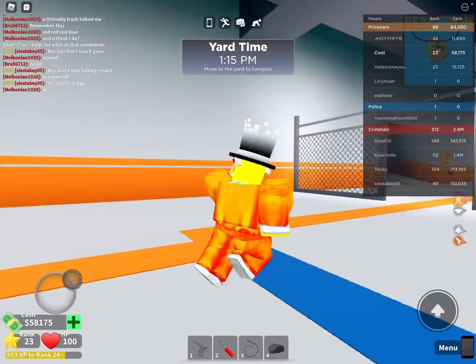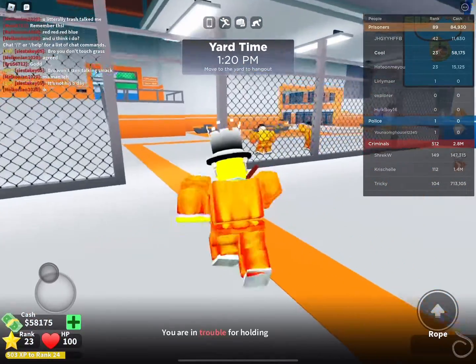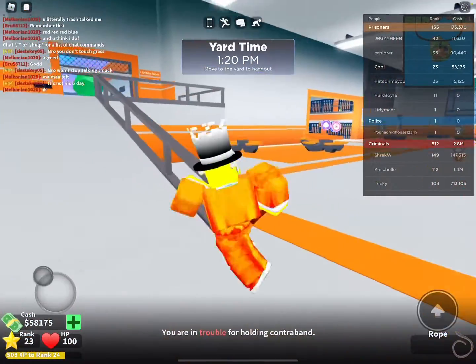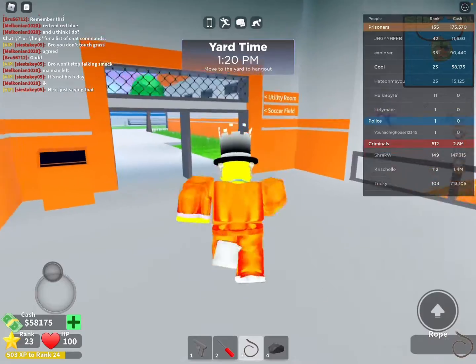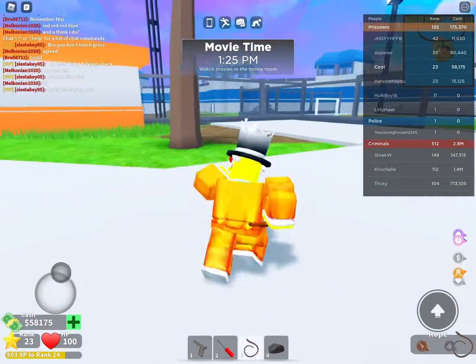There's really nobody here. I'm gonna try to use the rope to escape. You also need the disco shop — I'll show you later. You gotta escape first.